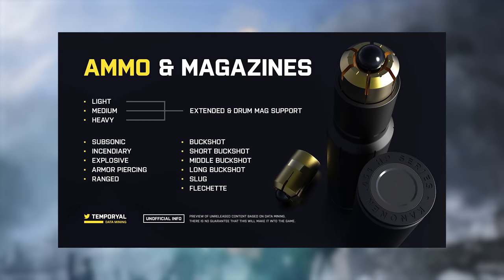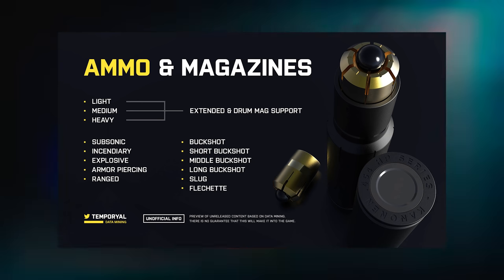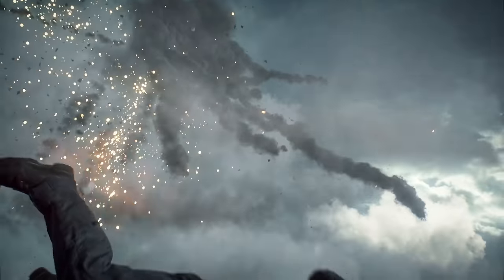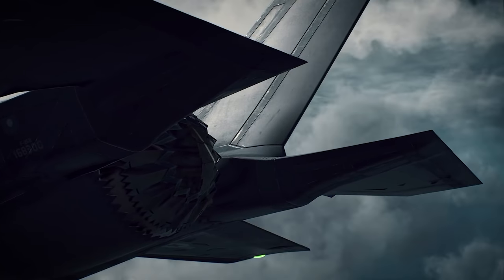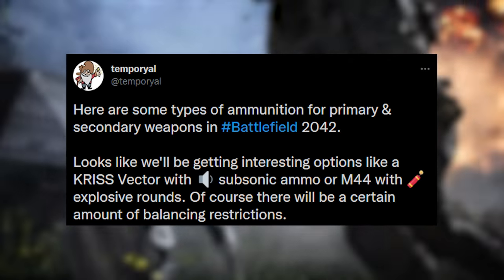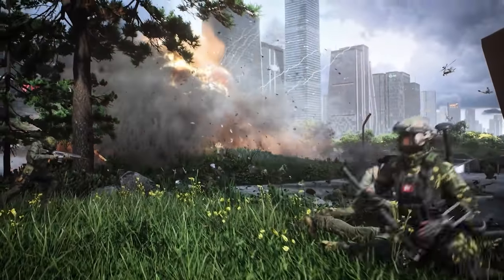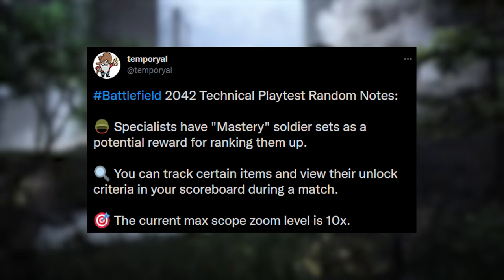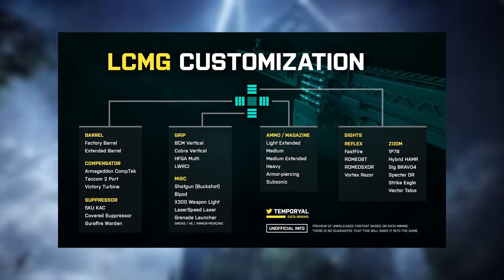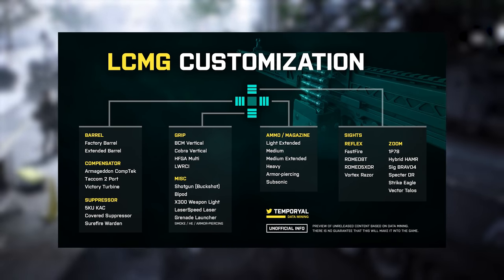Some of the ammo type options are subsonic, incendiary, explosive, armor piercing, ranged, buckshot (with short, middle, and long variants), slug, and flechette. There are also light, medium, and heavy magazines offering different ammo capacities, and not all weapons will have access to all ammo options. Temperyal specifically highlighted the Kriss Vector getting subsonic ammo and the M44 handgun offering explosive rounds. Max scope magnification during the playtest was 10x, and unique attachment options like an underbarrel shotgun and grenade launcher were also found.